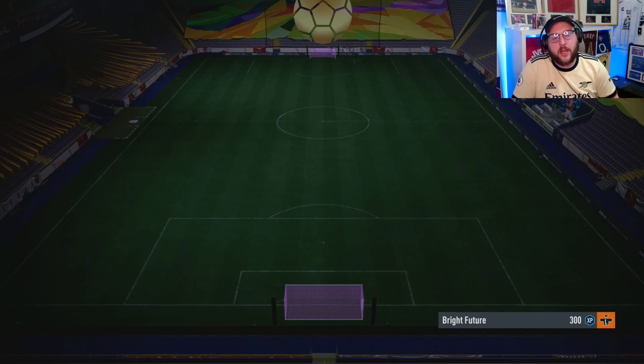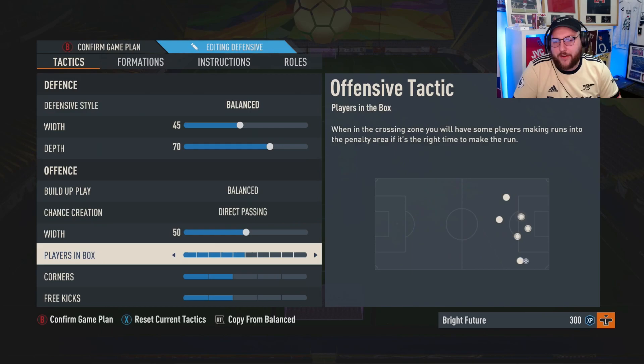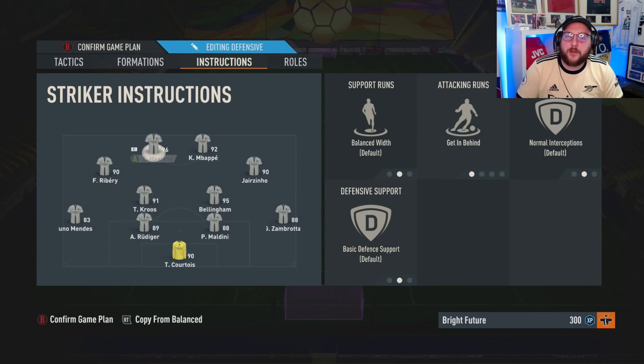I'm going to show you some tactics to help you get underway. Press left trigger or L2 and go to the 4-2-2-2 formation. Set it to balanced, depth 45, width 70, balanced direct passing at 50, five players in the box, two on corners, two on free kicks. If you're getting countered on corners and free kicks, knock it down to one each and that should fix the problem.